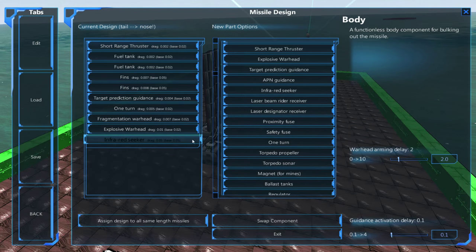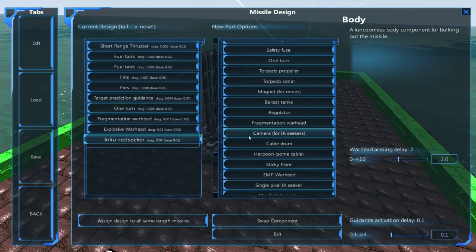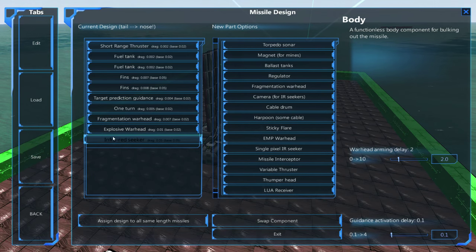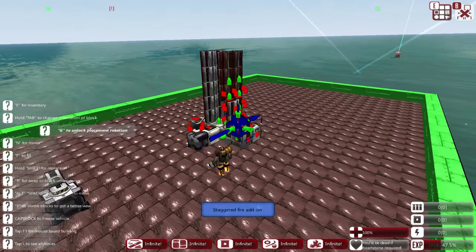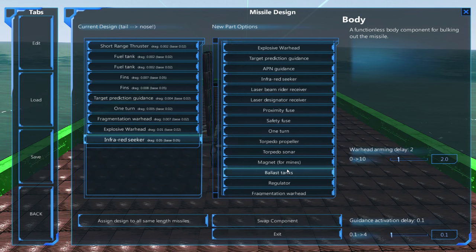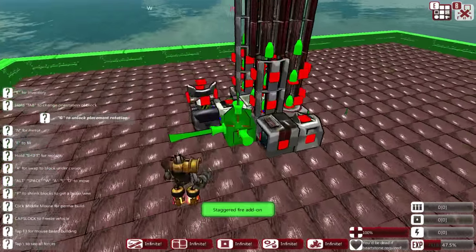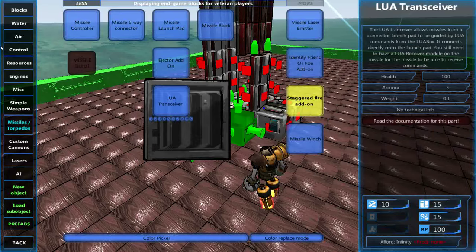The missile itself currently uses an infrared seeker. This is an important part of the missile — it's how it figures out where the enemy is and closes in on them. It tends to go for hot sections, and is liable to be a little bit unreliable if the enemy is using flares or a lot of anti-missile maneuvering.